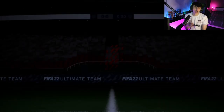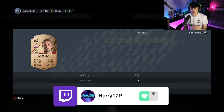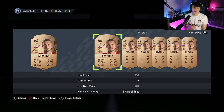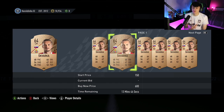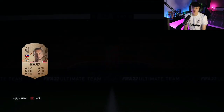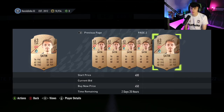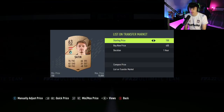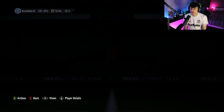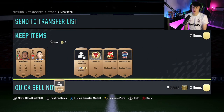Play some games while a lot of the stuff on the transfer list sells. The stuff that doesn't sell — relist it once or twice. If it still doesn't sell after that, store it in the club. You can either go through and do the bronze upgrade, silver upgrade, and gold upgrade packs, or just hold onto them until other SBCs come out further down the line. Not every pack is going to make your money back, but a lot of packs will at least return the same amount if not profit.